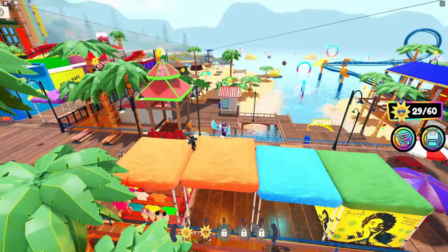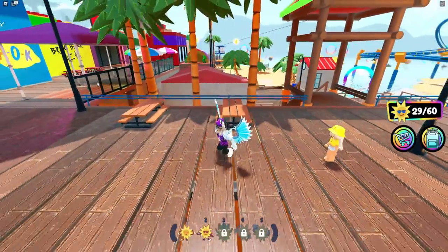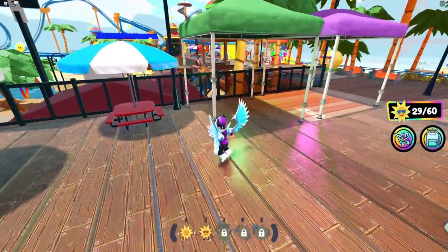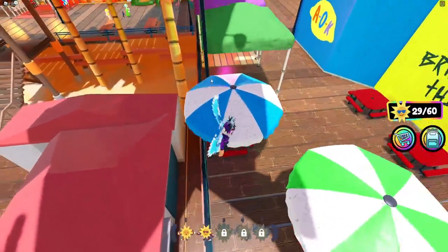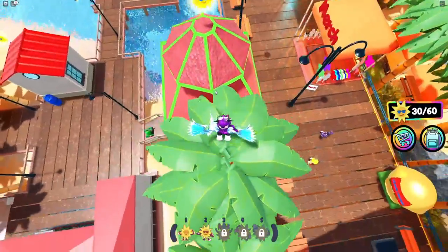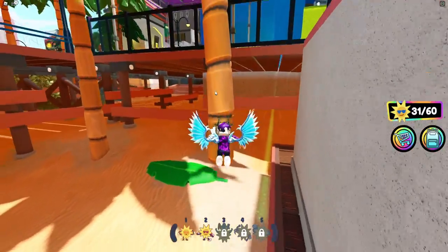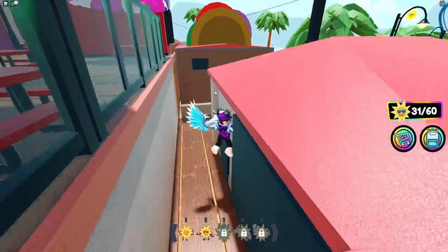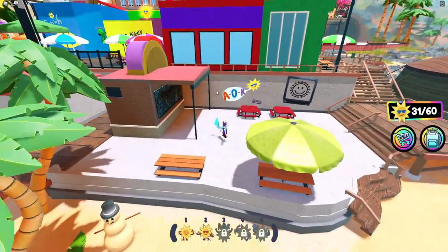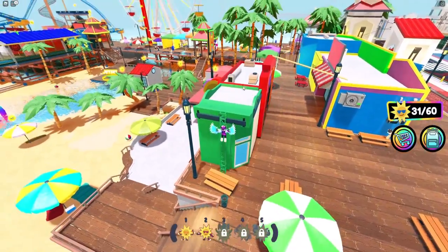We need to get up on these ones and then jump over to go up here. There we go — we're nearly halfway there. When we claim this next one we'll be halfway. There's thirty and thirty-one. Now we need to get back up here. We're going to have to go the long way around and claim the other ones. I'll use this to get up there to make it a bit quicker.